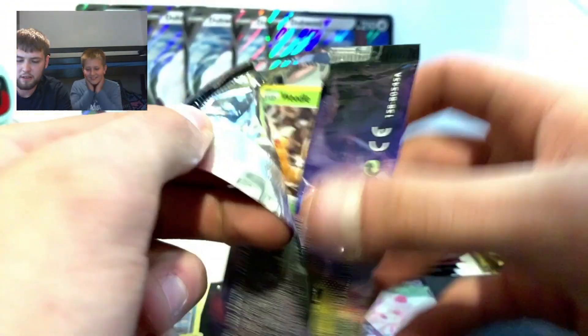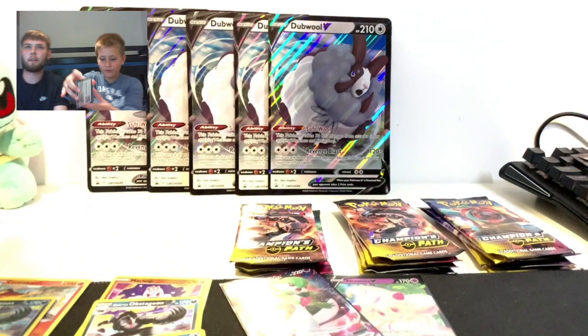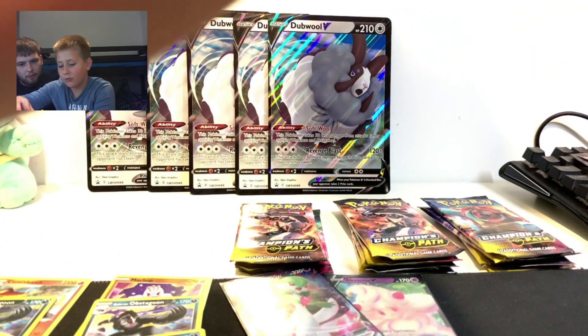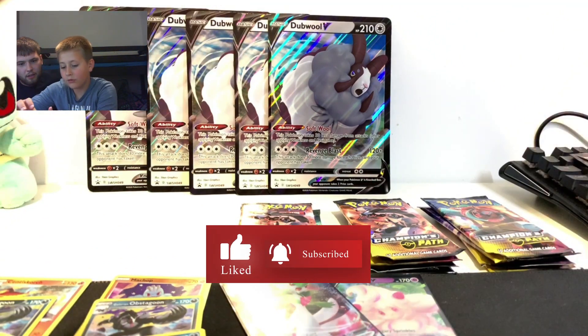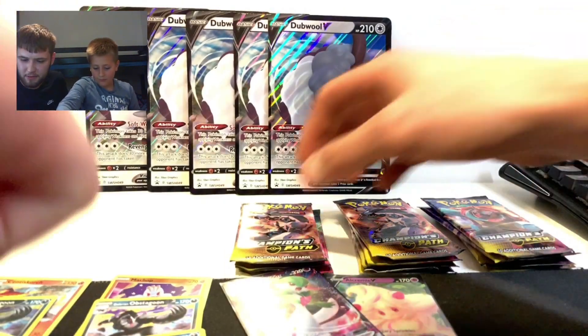That's like the third Hatterene now. Opening this for Ollie. Weedle, Pokeball, Sizzlipede, Sizzlipede, Machop, Roly-Coly reverse holo - working Rookidee. Nice one! That one wasn't the best pack.